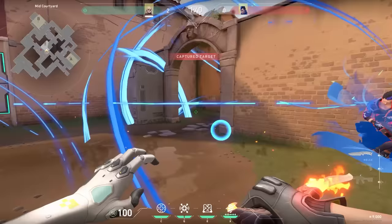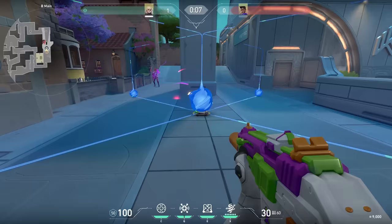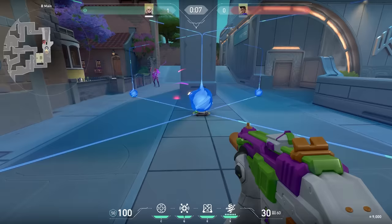If you time it right, you can use your ultimate on Yoru while he is teleporting, and he will get into the cocoon. He will first slowly go to the spot where he teleported from, and then suddenly speed very fast to the endpoint of the ability.